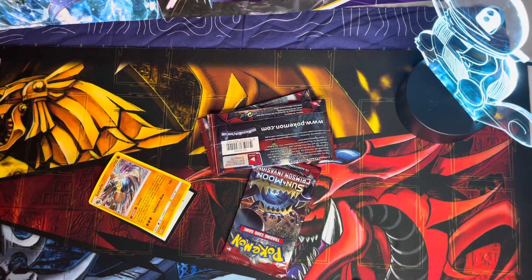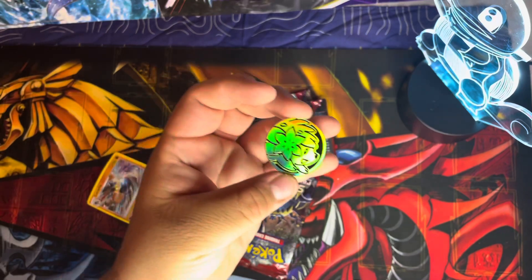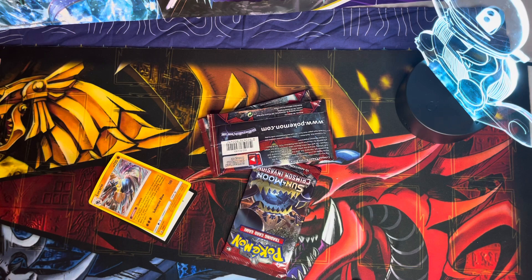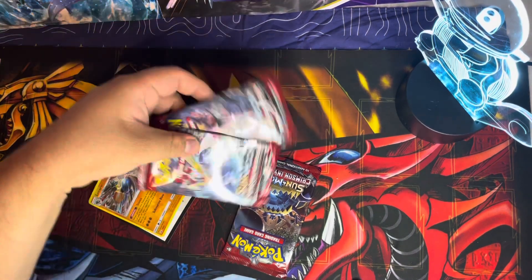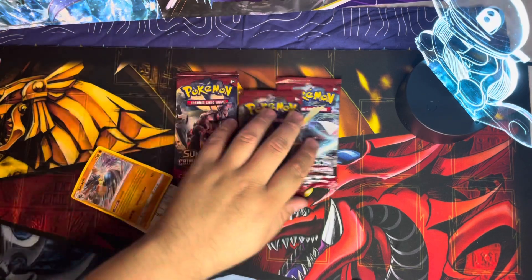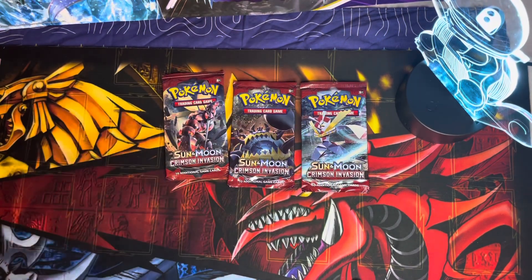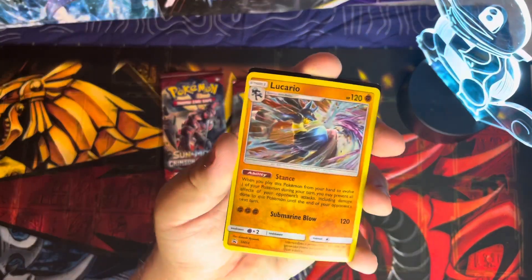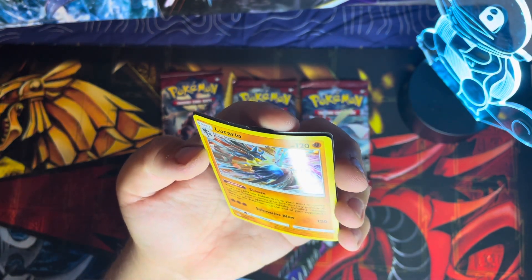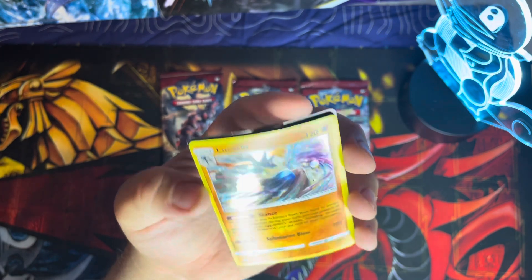Here's the coin. I really need to go through all my coins and see how many cuts I have of each. This one actually comes with three different arts on the booster packs — nice. Here's the promo: Lucario, looking nice. Nice holo promo.